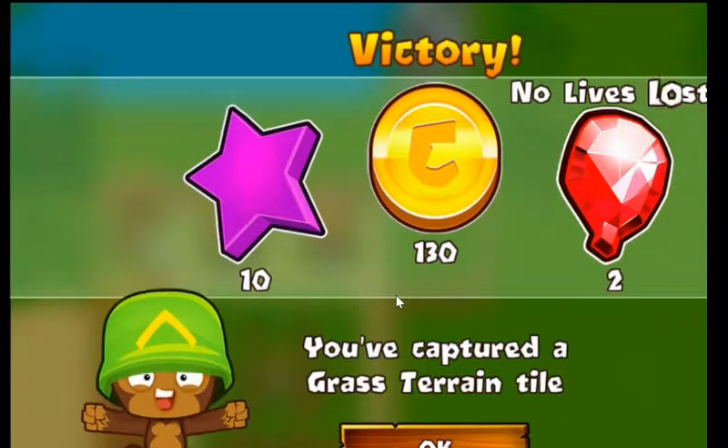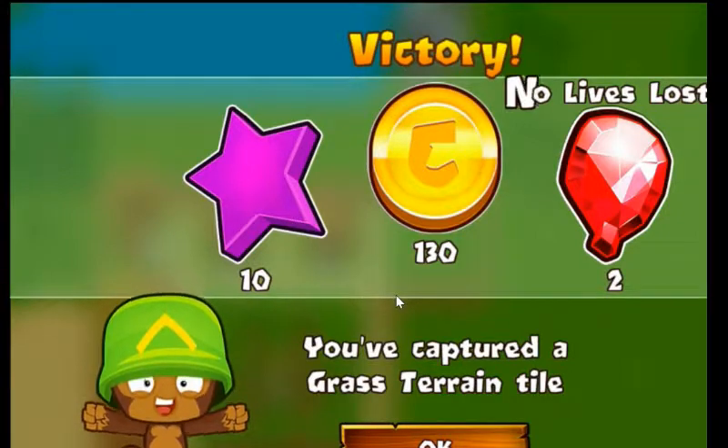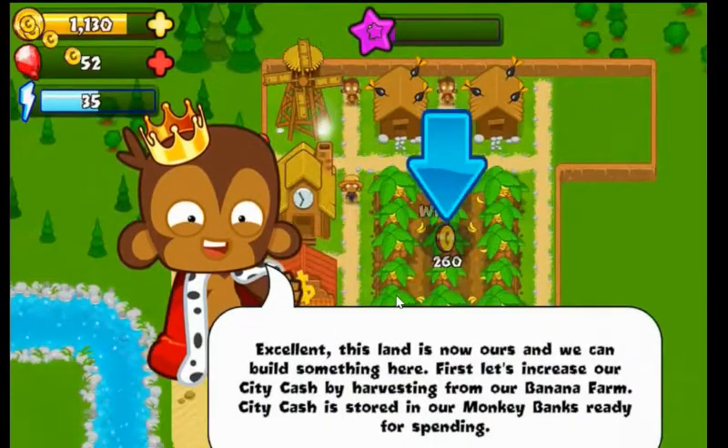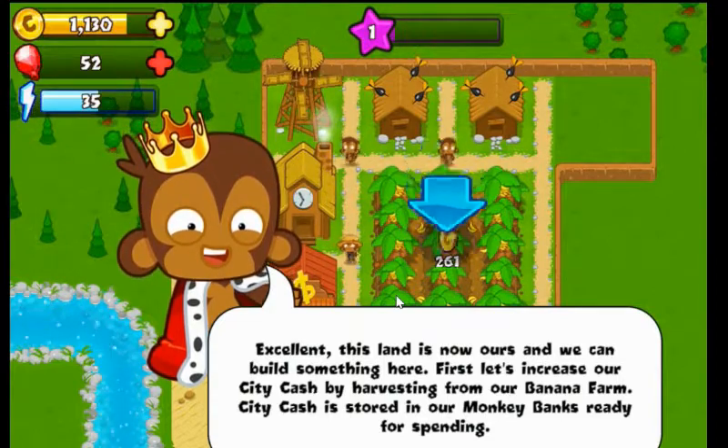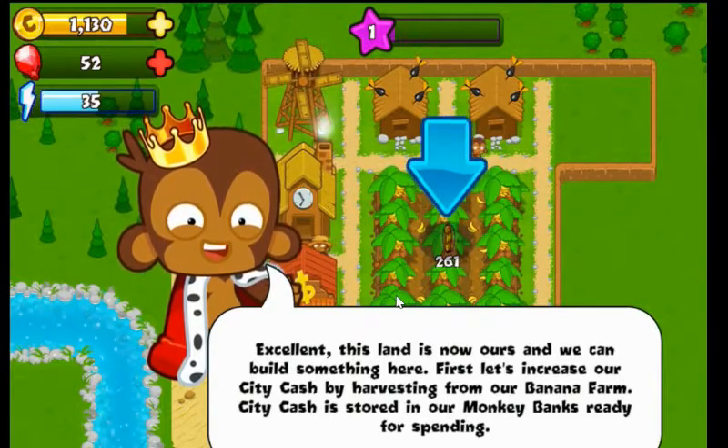On to the next one. Victory! We've captured the grass terrain town. Cool. Excellent, this land is now ours and we can build something here.